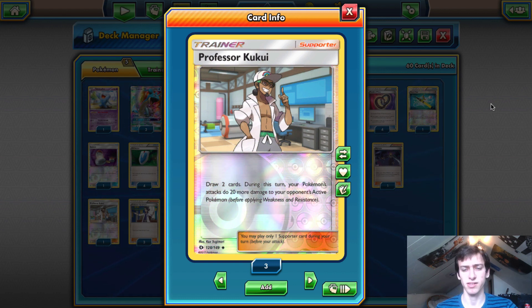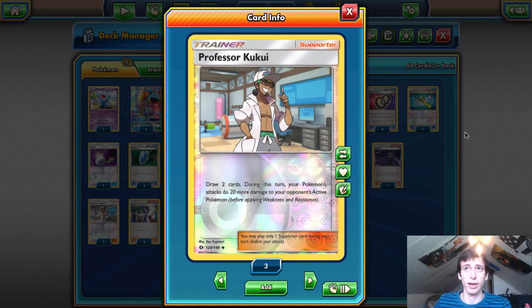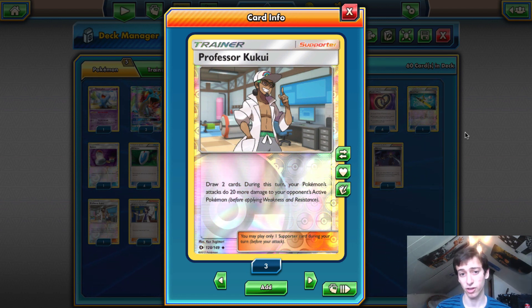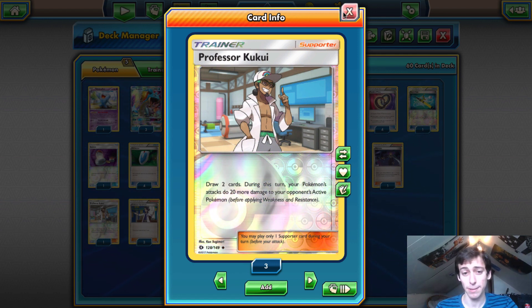Team Rocket's Handiwork is actually really good in the mirror. The mirror comes down to who has more energy at the end of the game, and Handiwork can get rid of their energy, Super Rod, Grunts, etc. It's also good against people who overuse their resources against Lapras — you can deck them out easily. I think both Kukui and Handiwork deserve spots in the list; I'll probably cut the third Sycamore.